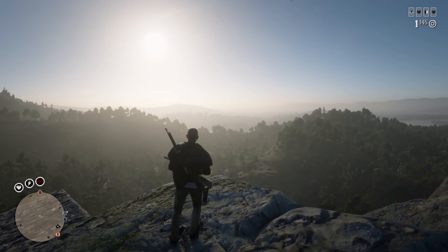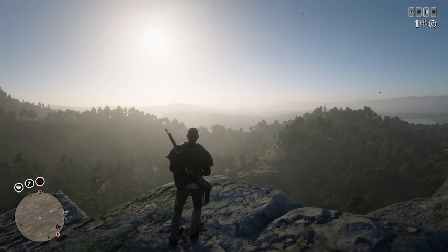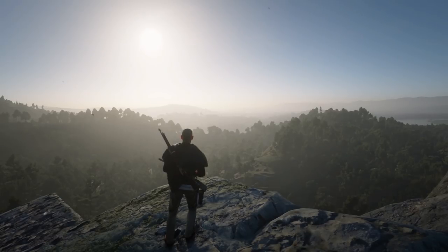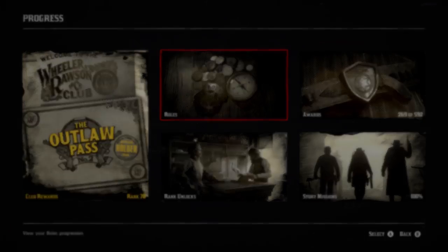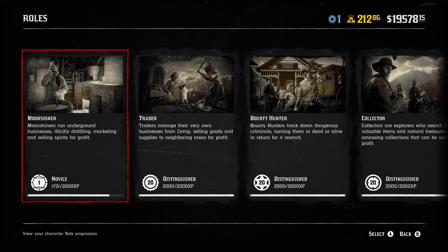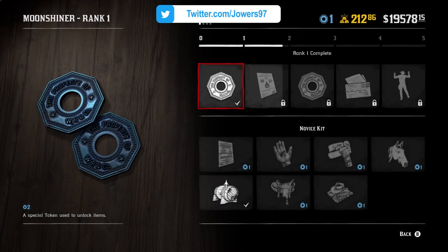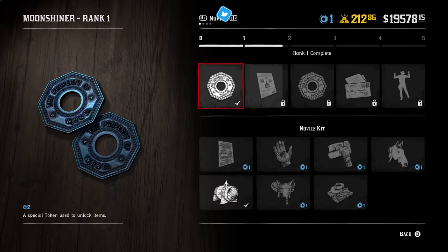I've also gone through every single unlock from the Outlaw Pass. In this video we're going through all the different unlocks you can get by progressing through the Moonshiner role. To find them, go into your menu, go down to Progress, and there you'll find Roles. In Roles you have the Trader, Collector, and Bounty Hunter, and now you also have the Moonshiner role. As you can see I'm only rank one, but you can see all the different stuff you can unlock.